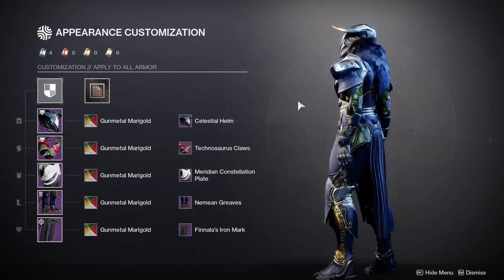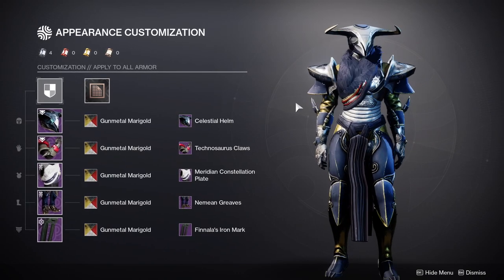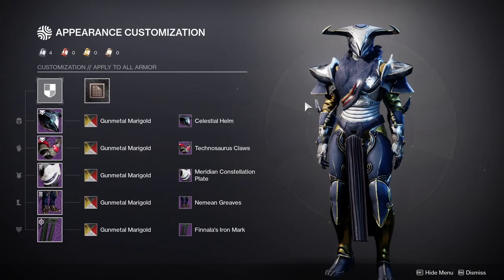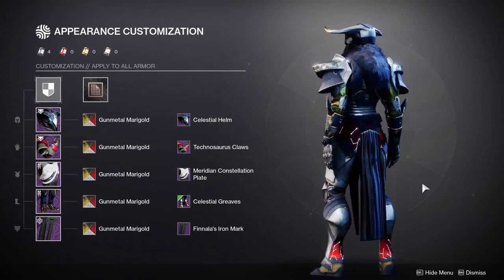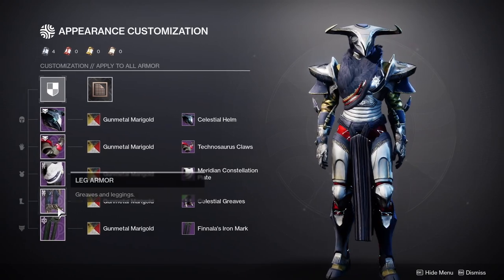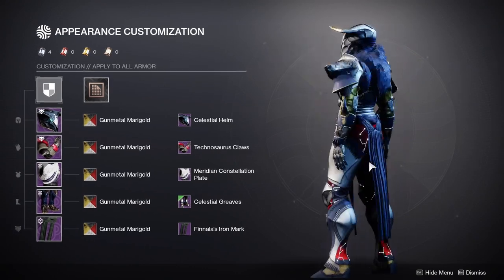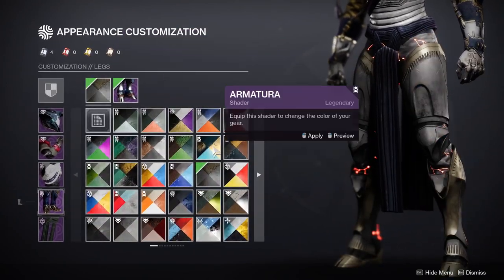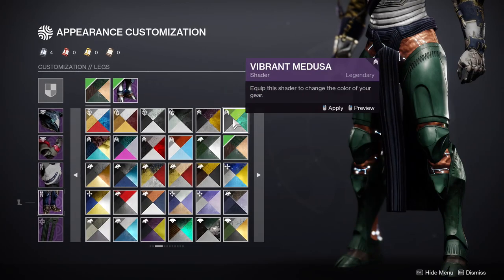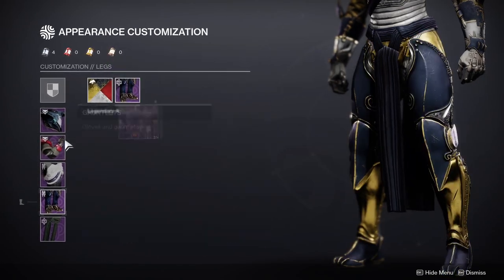So this is my Titan — one of my favorite Titans I've done. This looks super cool to me and I'm very proud of this one. I was immediately going for a minotaur look, which we do have pieces for. My only issue was the fact that the Celestial Greaves, aside from the helmet, have these constellations that glow. I was thinking maybe I should go through all the shaders to see if there's one that doesn't shade them, but I didn't want to do that. So I just decided to use the Nemean set.